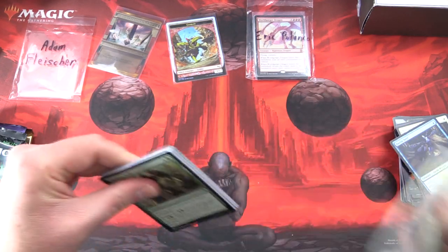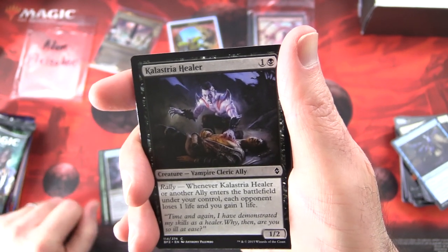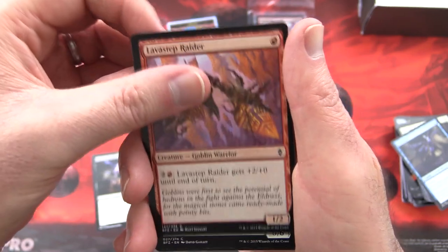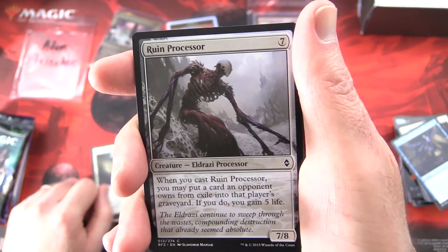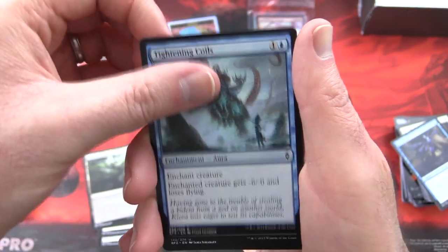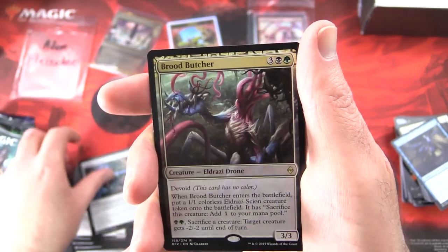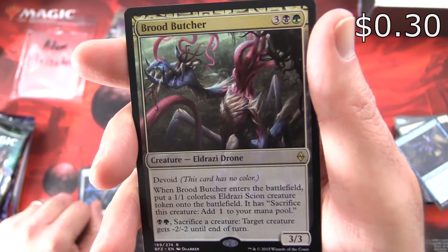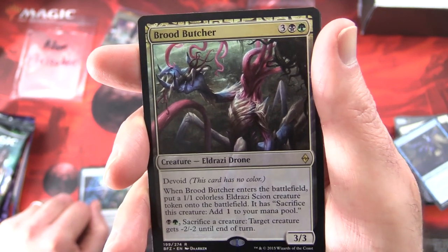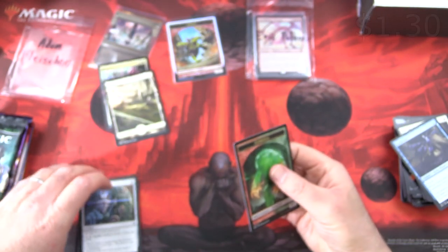Battle for Zendikar, do not let us down as you have so often in the past. Starting off with Earthen Arms, Incubator Drone — and we're actually going back to Zendikar, Zendikar Rising is the set later this year. Kalastria Healer, Lavastep Raider Creature Goblin Warrior, Fortified Rampart, Ruin Processor, Bone Splinters, Brood Monitor Worm, Mortuary Mire, Tightening Coils. Uncommons: Processor Assault, Hagra Sharpshooter, Hedron Archive. And the rare is Brood Butcher — Creature Eldrazi Drone, 3/3 for five with Devoid (this card has no color). When it enters the battlefield, put a 1/1 colorless Eldrazi Scion token onto the battlefield with 'Sacrifice this creature: add one to your mana pool.' For black and green, sacrifice a creature: target creature gets -2/-2 until end of turn. And a Full Art Plains and an Elemental token.